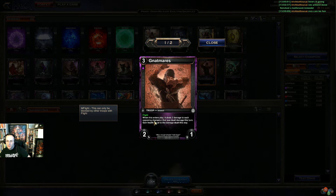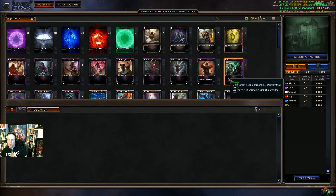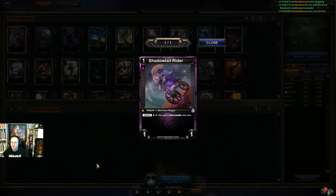This one deals two damage to each opposing champion and then gains you some health — it's got flight, which is kind of cute. Then there's one that destroys a troop at troops threshold — that's pretty awesome, that's good removal. I've only got one of those. The premium removal in blood is Reap, so that's going to be a high, high pick — probably picks one through three if you're looking to go into blood. Shadow rider: if you see Reap come around on picks four through six, blood is pretty open.